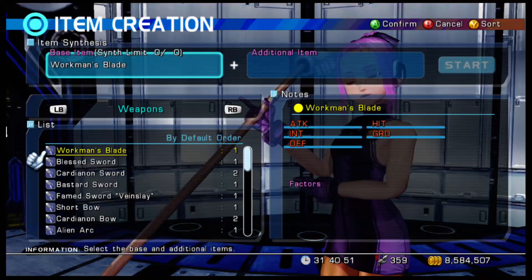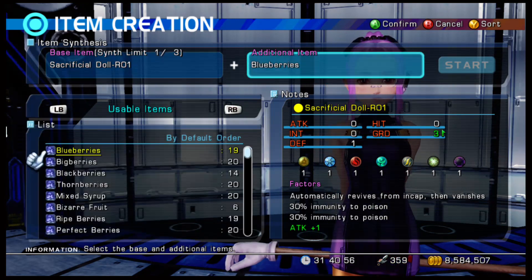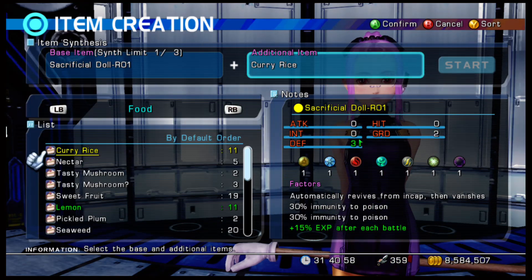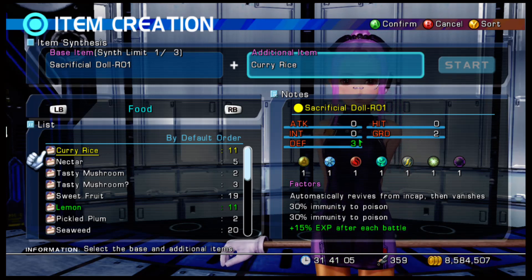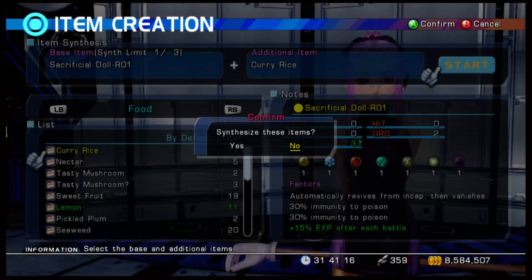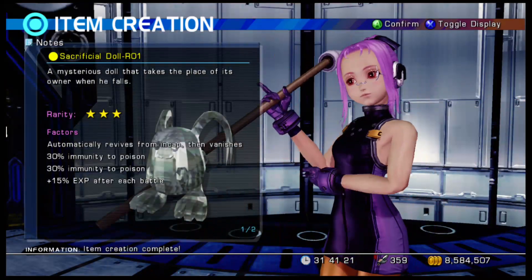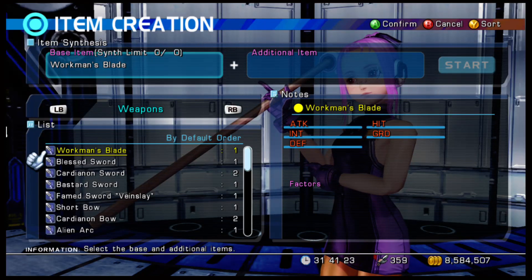On the third run around, you take your sacrificial doll — the one you added — and grab this curry rice. It's easy to make: all it takes is rice, vegetables, seasoning, and raw animal meat. That's what you put on there.